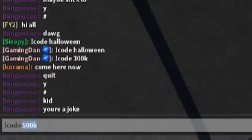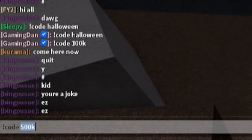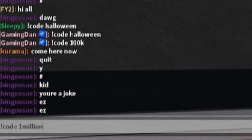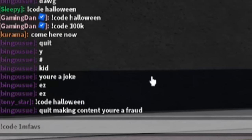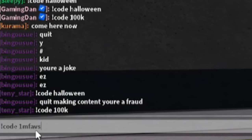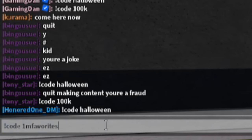After that code, let's try some more. When the game hits 1 million favorites they might drop a code — so try '!code 1million', and if that doesn't work try '!code 1m favs', or potentially '!code 1mil faves', or '!code 1m favorites'. These could give you emotes, but make sure to check the game's favorites count before redeeming.